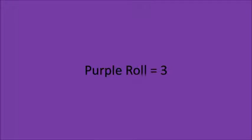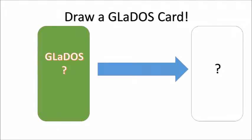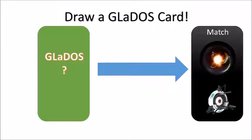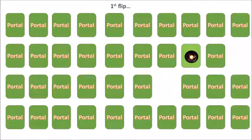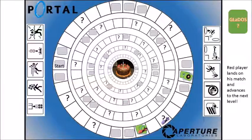Purple rolls a three, lands on a question mark, and draws a GLaDOS card — an energy orb and energy compressor match. They find the orb on the first flip and the compressor on the second — another match for purple! Purple lays it on a gray square. Back to red, who rolls a three — exactly what they needed — and lands on their matched pair, portaling them to an inner ring.